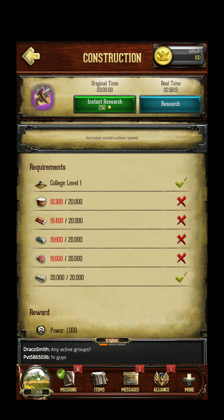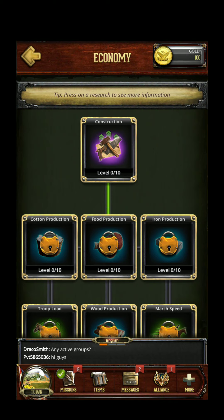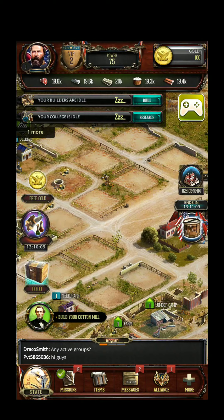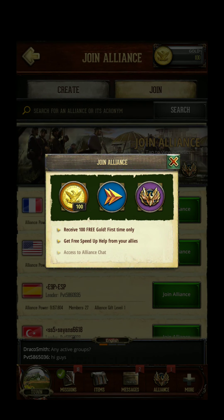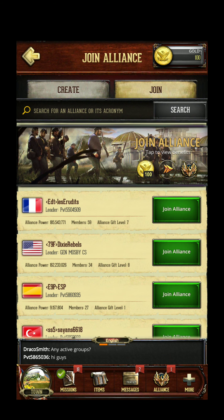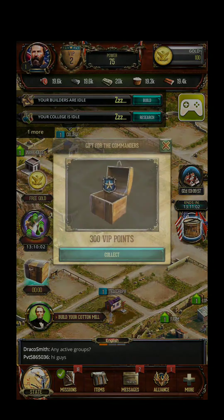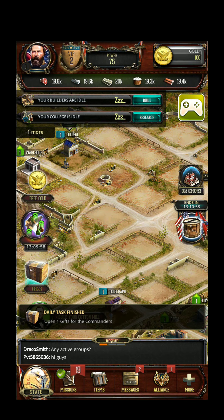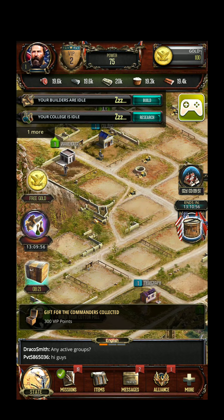Let's start with this. Can I research something here? I don't have enough resources for research. If I want free gold — oh, I've got a bonus. It's already very good.